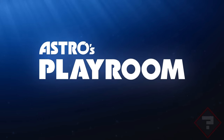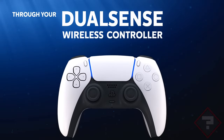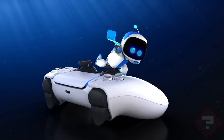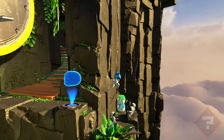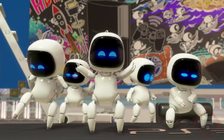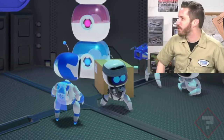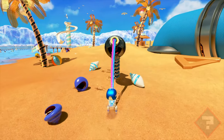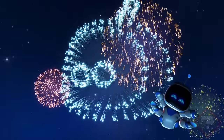This was the case with Astro's Playroom — a completely free platformer introducing you to the PS5 and its controller, all whilst taking you on a fun ride with a cute little robot. Whilst you may think it's just a glorified tech demo, it is so much more than that. It's an enjoyably fun ride through PlayStation's history with colourful levels, adorable characters, and a lot of references. I thought I'd revisit this charming experience and share why Astro's Playroom is the best free game ever made.